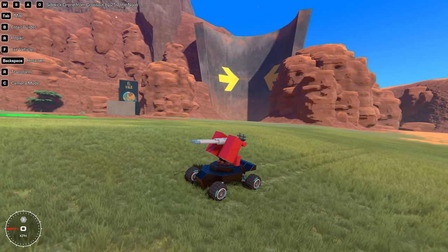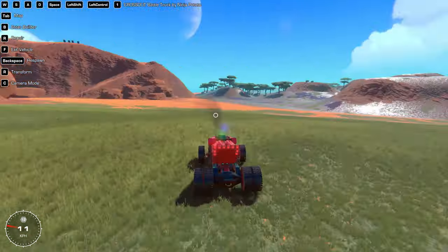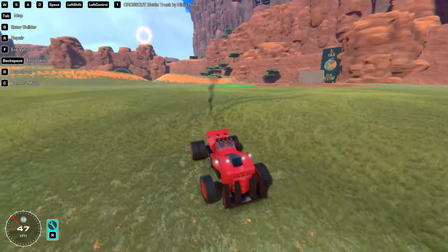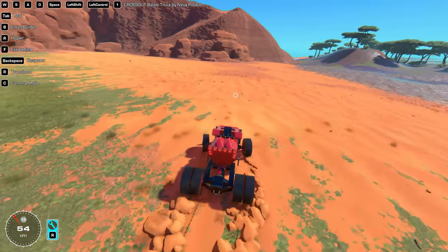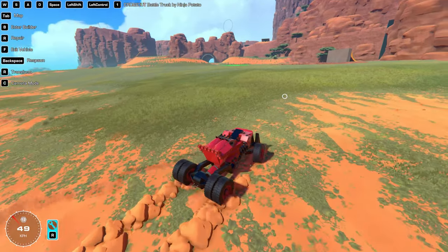Our next creation is a Cross Out Battle Truck by Ninja Potato. I don't think this is a vehicle we see in Cross Out, but I love the way it looks — it has a bumper in the front and a drive shaft thing that spins. This one does have controls: space is for the gun.